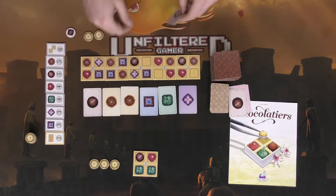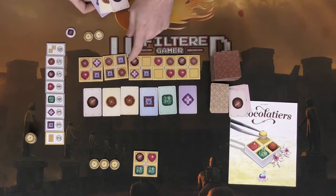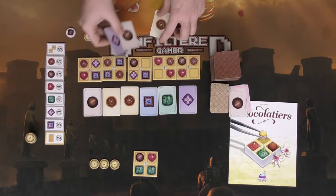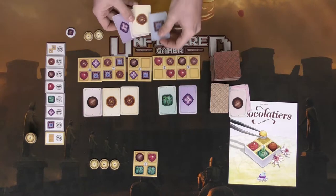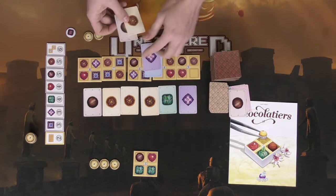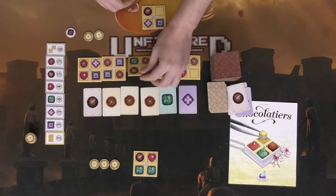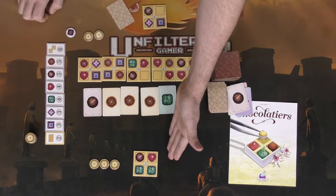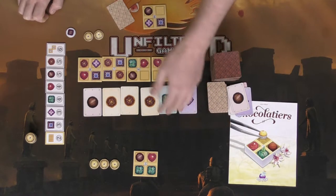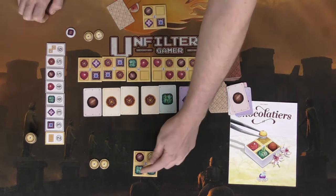Next player's turn. I have a purple, a cluster, and some other chocolates. I can see I need a blue, so I spend one action to take a blue from the display. Then I spend my second action discarding a blue, a purple, and a cluster to take a sampler into my tableau. When you have no cards in hand, you're limited — you can draw cards from the stack, discard a card to gain two, or place a wild token on your board, which could give you a cluster of chocolates.